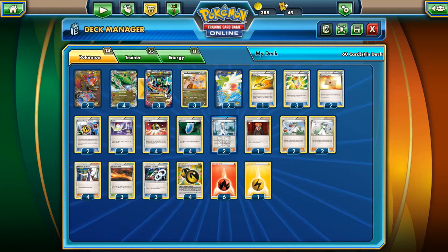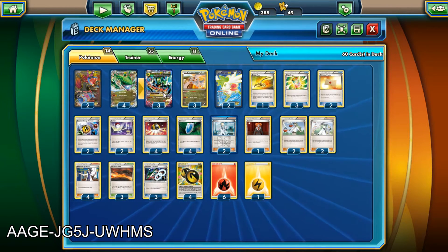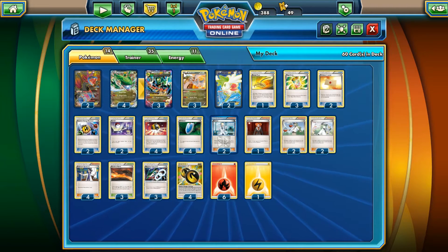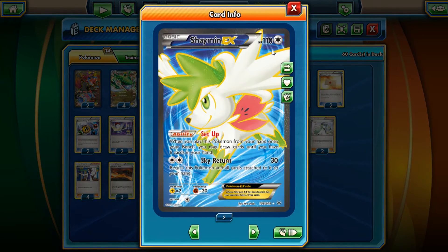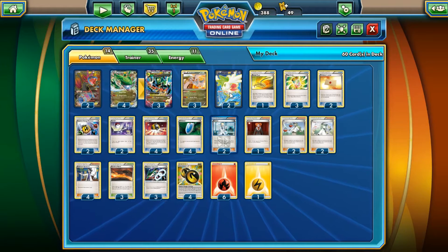Turbo Blaze is what we're using it for. We have plenty of switch cards, but the combo is: use the Scorched Earth stadium, attach Double Dragon Energy, then Turbo Blaze a Fire energy onto Mega Rayquaza, then use Dragon Road to retreat into another Reshiram and Turbo Blaze again. That gets four energies on one turn, making Dragon Ascent very easy to set up — potentially turn two.